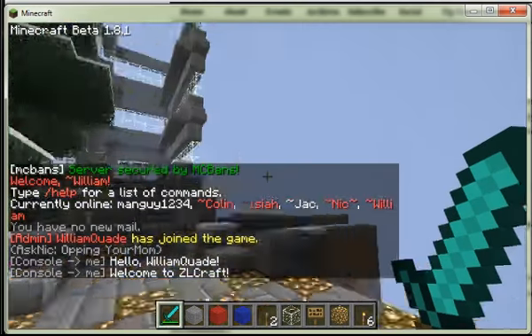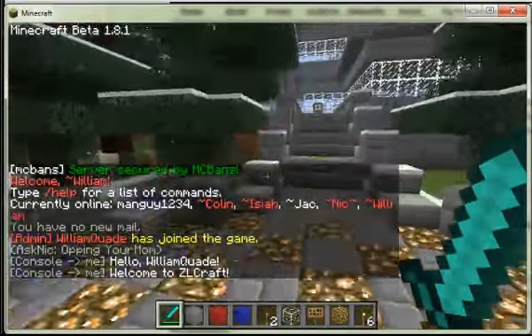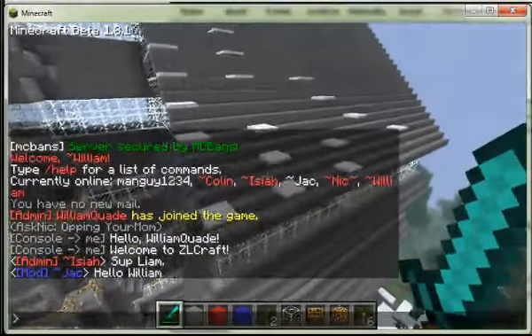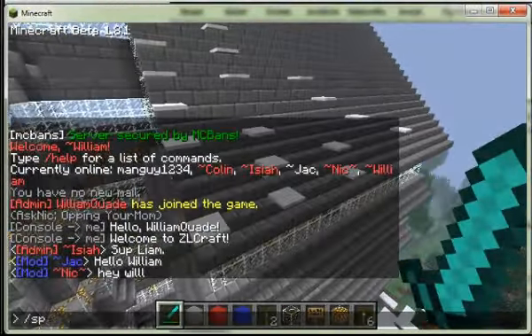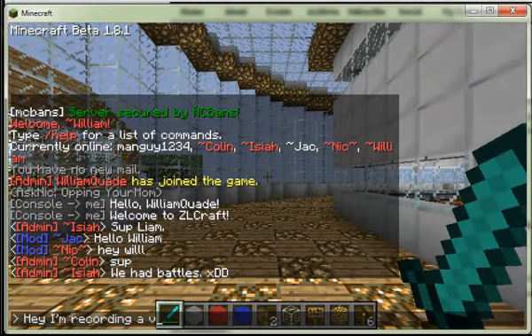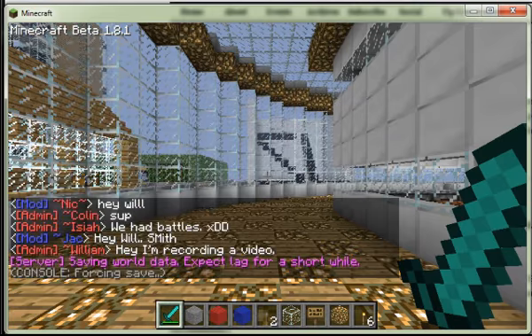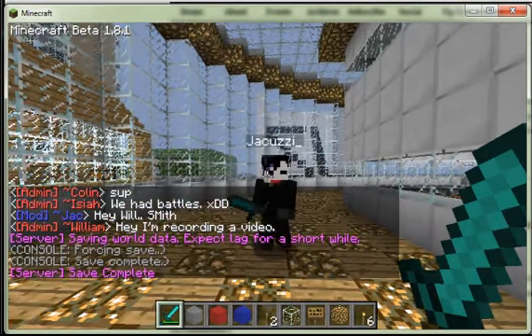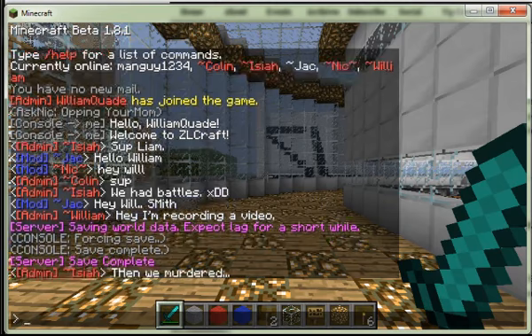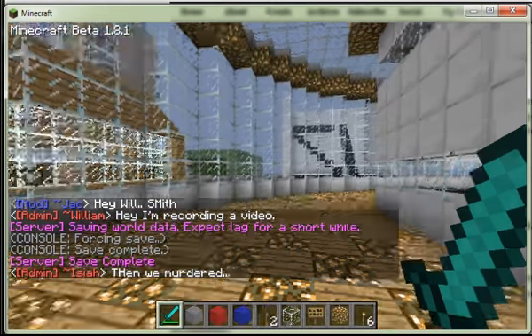As you can see, it's downloading the terrain — it might take a while on your first try. This is the Minecraft server, you can look around. To type in the chat, just press T, type something, and hit enter. You can also hit escape to get away from it.